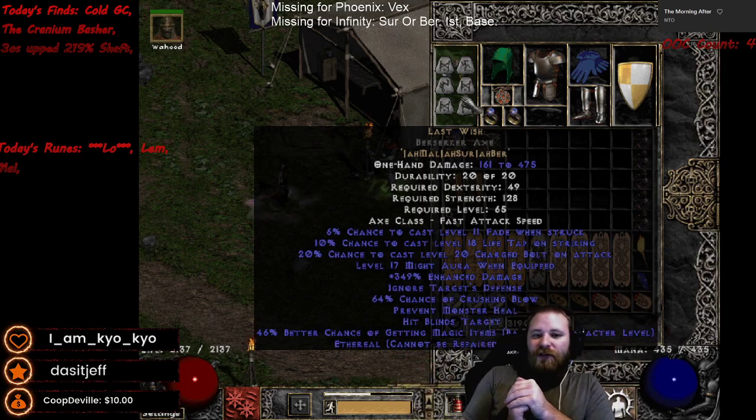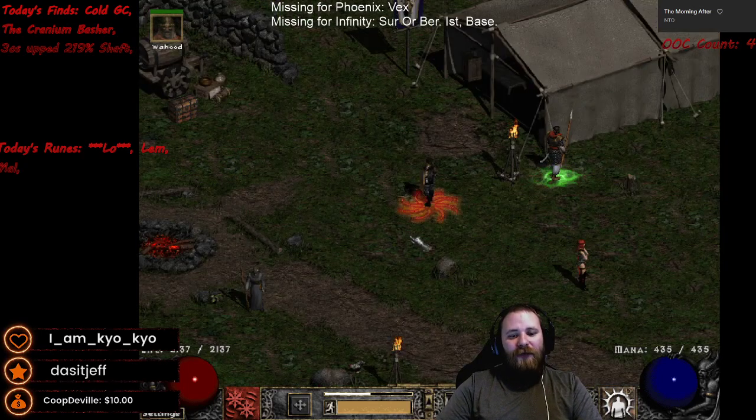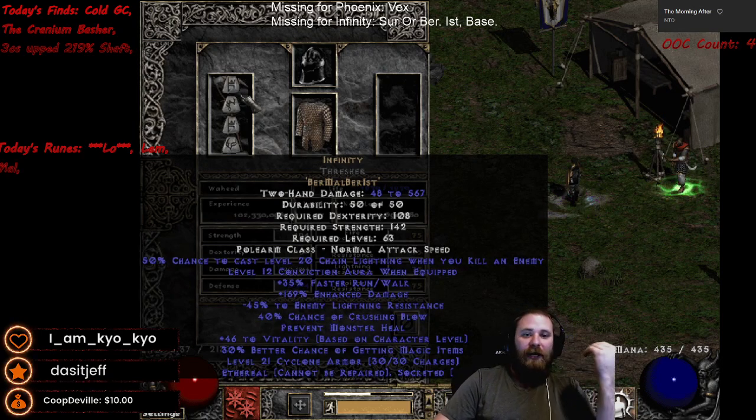The big thing with Last Wish for me is the Might Aura when equipped. That allows us to use an Act 2 Mercenary equipped with Infinity.